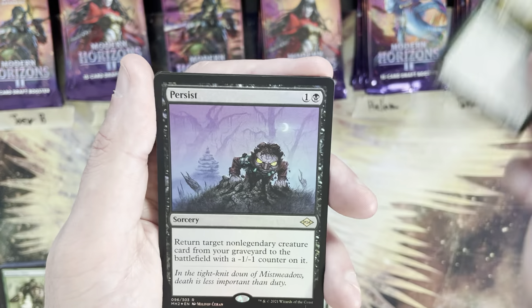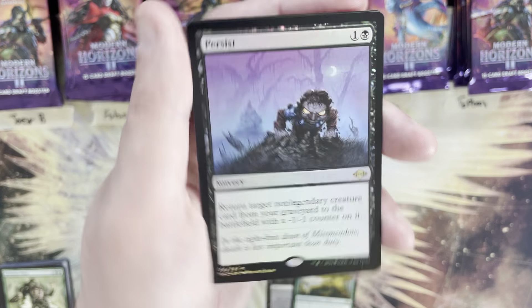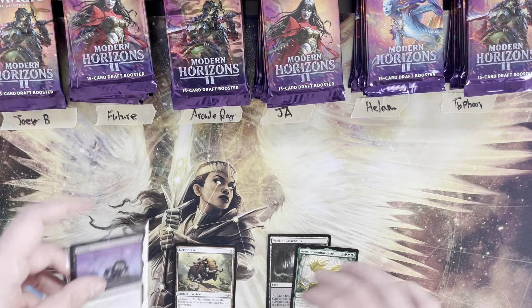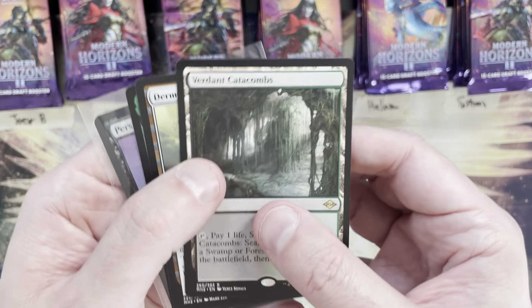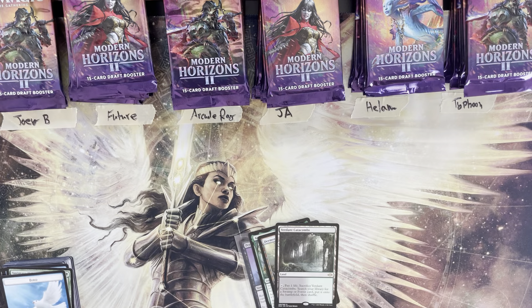You generally get a couple of foil rares per box. I'll sleeve that up — I try to get the mythics and foil rares sleeved right away. After the first three packs, the Catacombs is definitely on top. Joey B totals a nine for mana value across his first three packs.